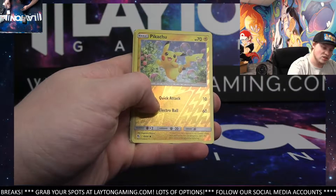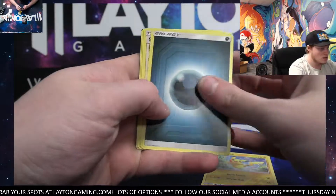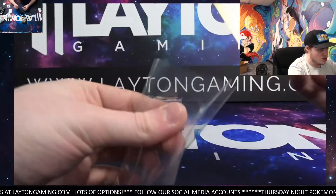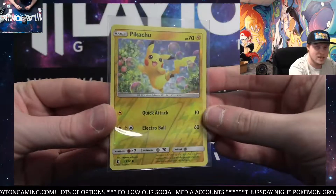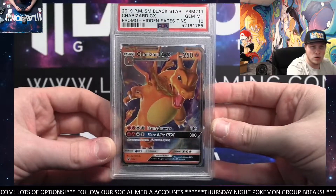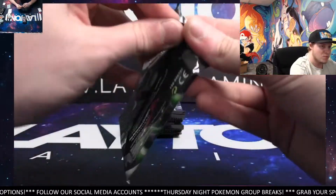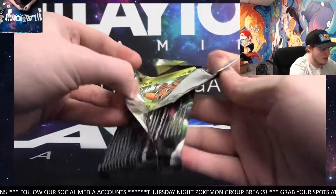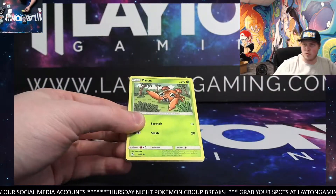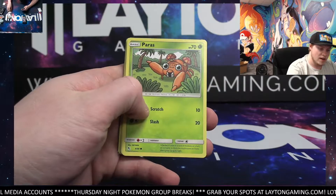Nice — reverse Pikachu, not bad. Lane's last stand. I'll sleeve the reverse Pikachu for you. And don't forget guys, if you want to join the 100 Charizard counter celebration giveaway for this Hidden Fates PSA 10 promo, all you got to do is find the image on Instagram or Facebook of that exact Charizard, make sure you're following the respective page, and drop a comment of your favorite Pokémon and you'll be entered to win.